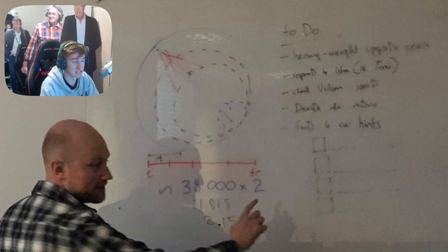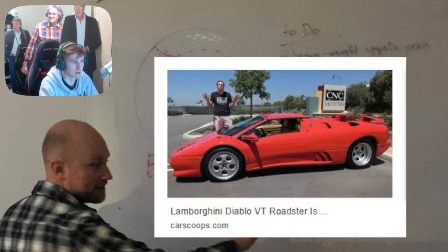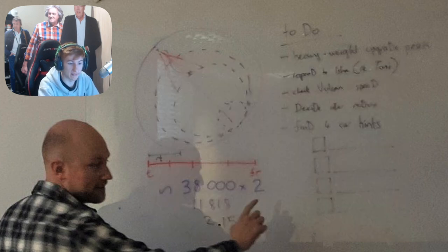Along with the capitalized D's on the board, there are also a capitalized V and a capitalized T — that's it for capitalized letters on the board. So we've got eight D's and then a V and a T. If we set the D's apart, could we be getting a car with V and T in the name? Lamborghini Diablo VT — there's a Lamborghini Diablo VT Roadster. That's quite interesting. That could be what the VT is hinting towards.